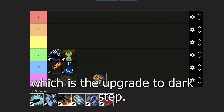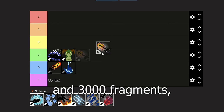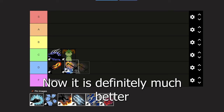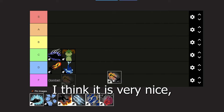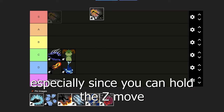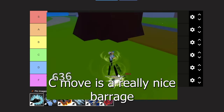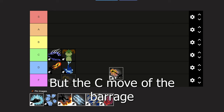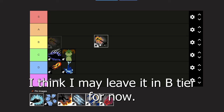Next is death step, the upgrade to dark step. You need about 2.5 million belly, 3,000 fragments, and 400 mastery in dark step to unlock it. It is definitely much better at farming and way better at PvP than dark step. You can hold the Z move to go further, the X move is an almost instant projectile, and the C move is a really nice barrage with fire on your legs and attacks. However, the barrage only points downward, so you can just use observation haki to walk out of it. I'll leave it in B tier.